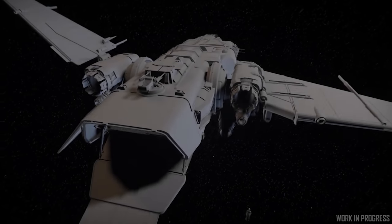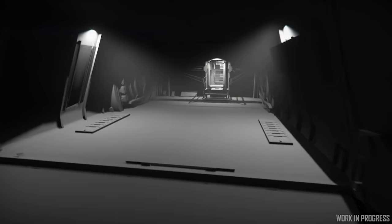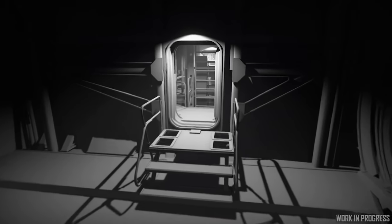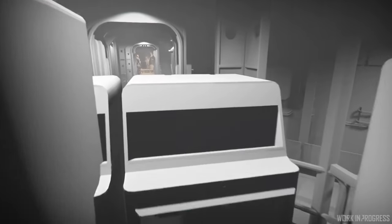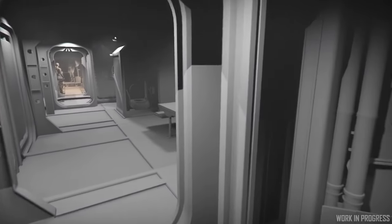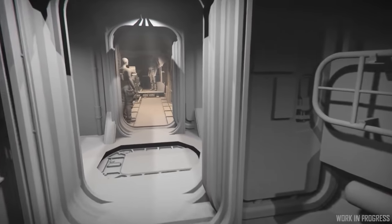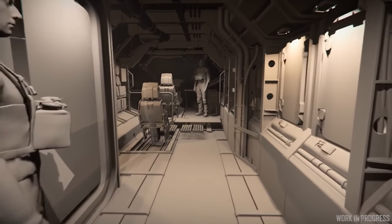There is a hangar bay at the rear of the ship, and going in there leads to the main component room and then onto the habitation area, which has a toilet and dining area. Going towards the front of the ship there's a general access section that leads around the ship, but also to the cockpit. The cockpit is planned to be built out first and then act as a style guide for the rest of the ship.